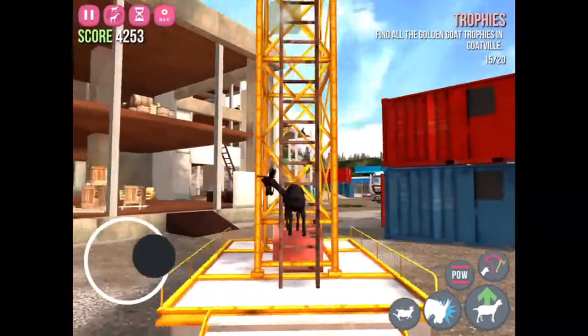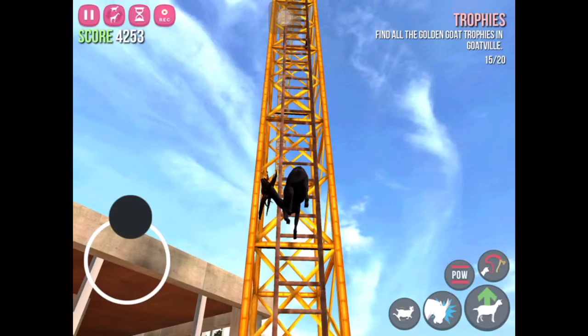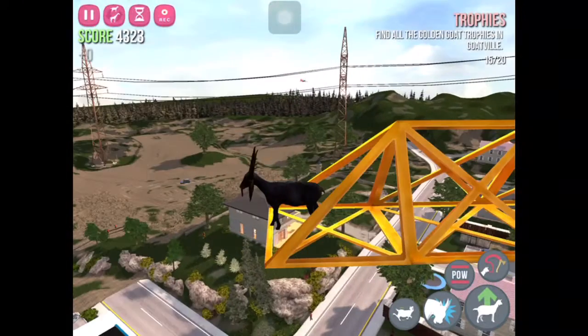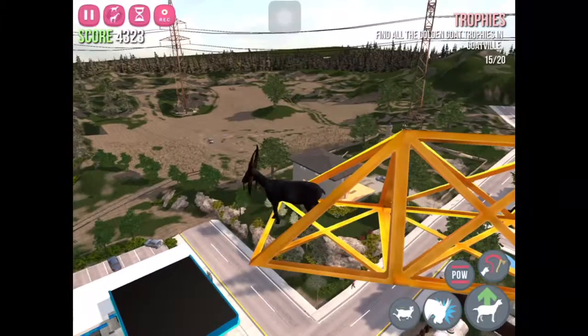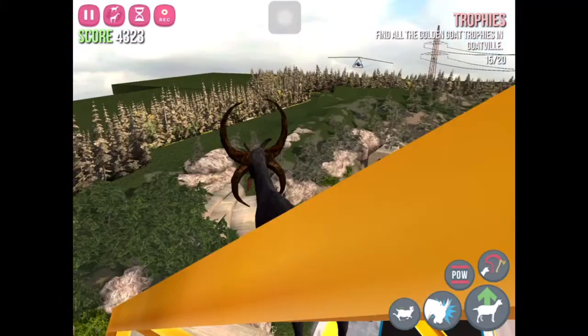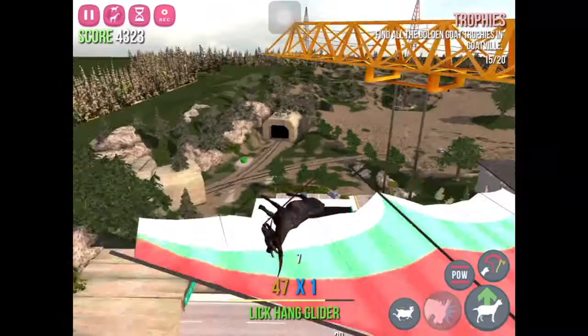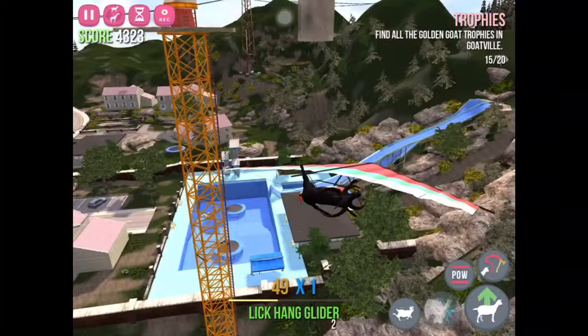The next glitch involves the Evil Goat. What you must do is climb to the very top, and then wait for the Hang Glider to show up. And then, once he does, quickly walk off and lick the Hang Glider.